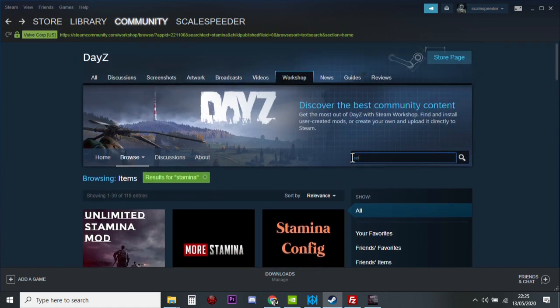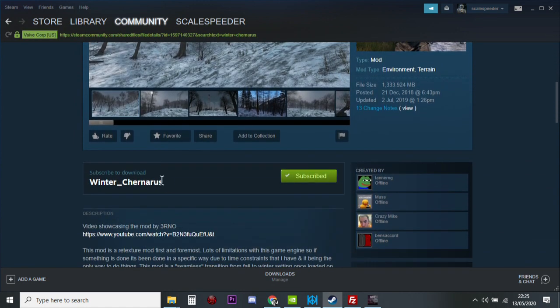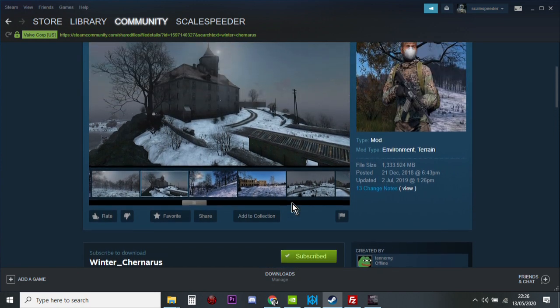Then we'll go back and search for Winter Chernarus - there it is, click on that one. With Winter Chernarus they don't tell you how to install it. I think sometimes because DayZ has been around so long people assume you know what to do, but it took me a while to figure it out. Each mod will often have different installation instructions included within it. So you want to subscribe to the mod.